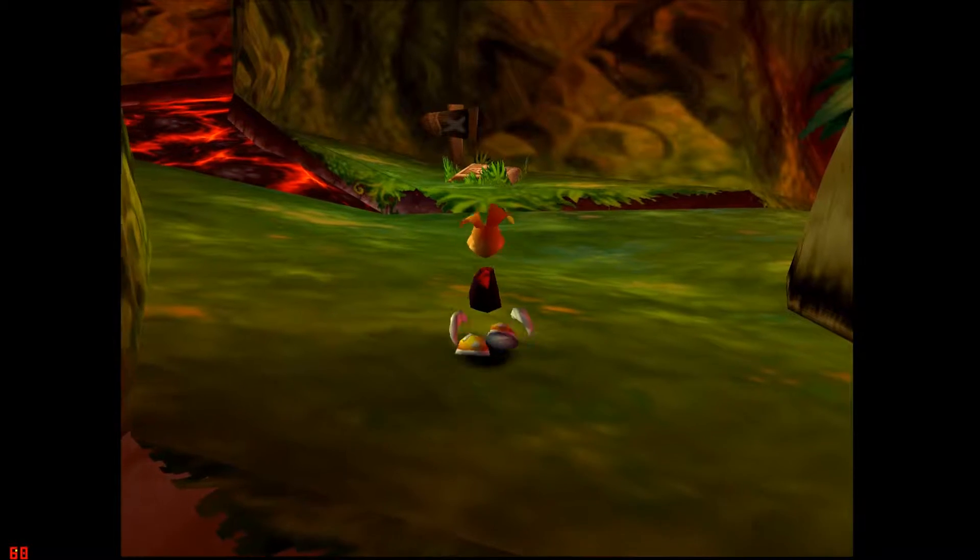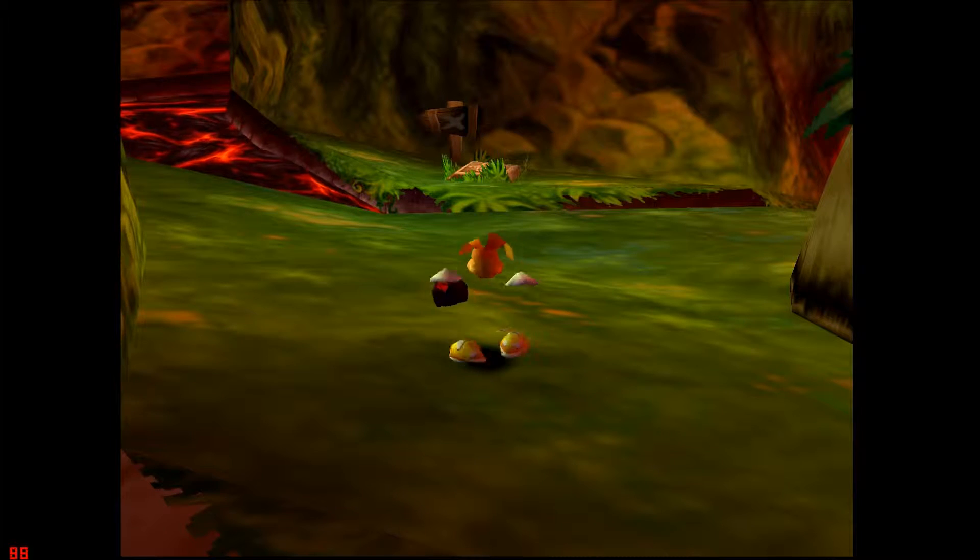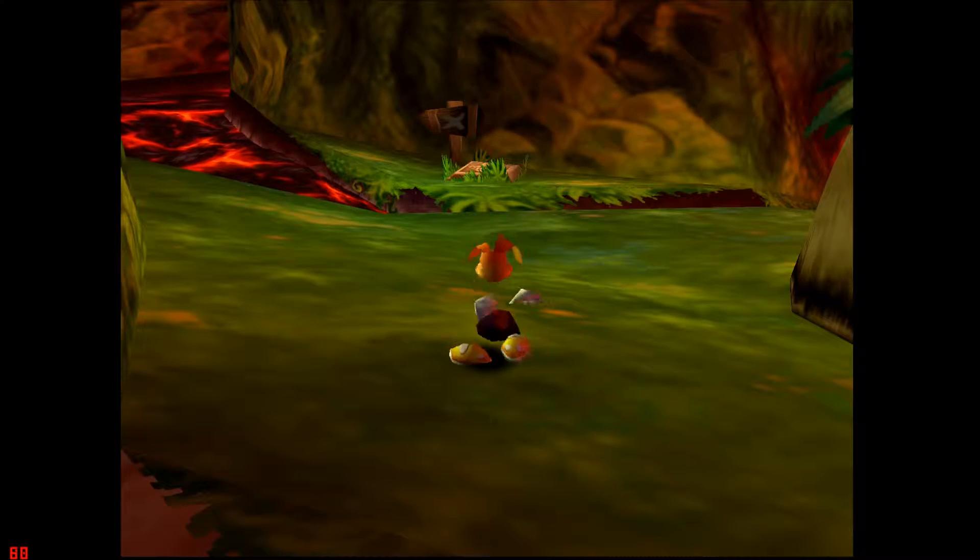How's it going guys? OG here, and welcome back to Let's Play Rain Man 2: The Great Escape. Last episode, we used plums to cross lava, which once again makes no sense. But once again, I'm not going to question it because I didn't make the game, so whatever.